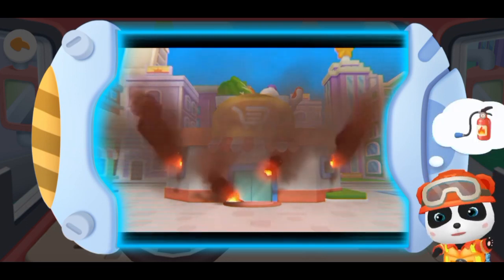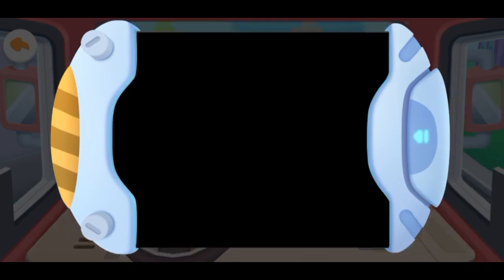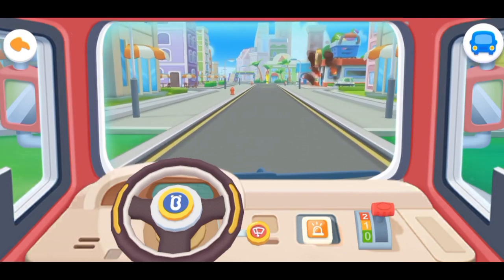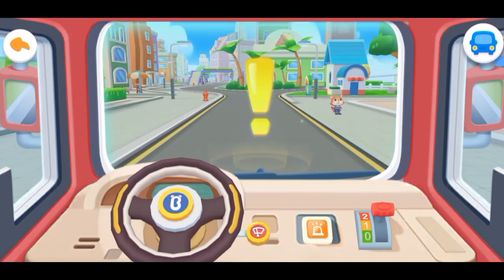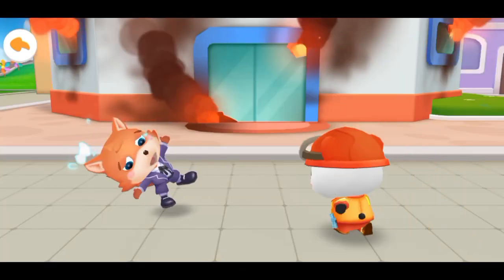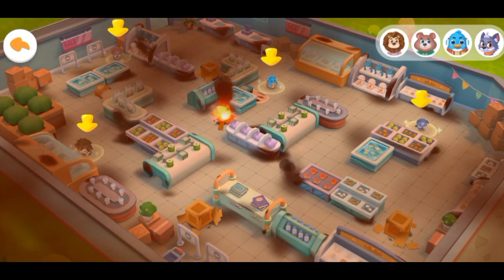The fire extinguisher can put out the fire. Firefighter Kiki gets ready to go! Don't be afraid, Fuzzy. The fire rescue will start immediately. There are four trapped people in the supermarket. Let's start looking for them.